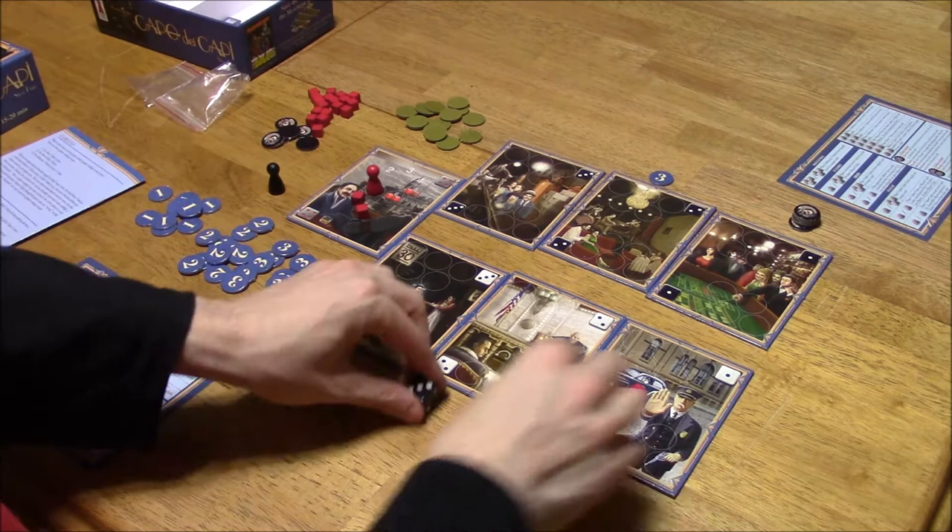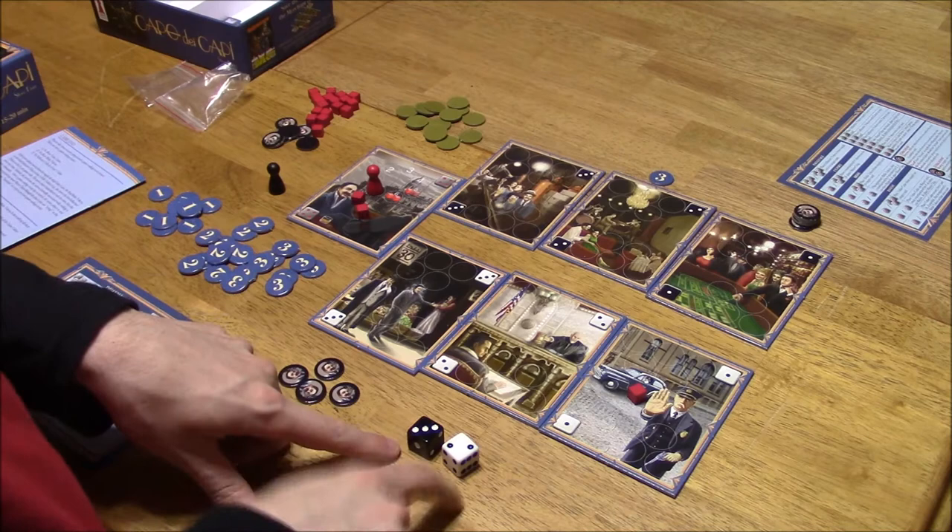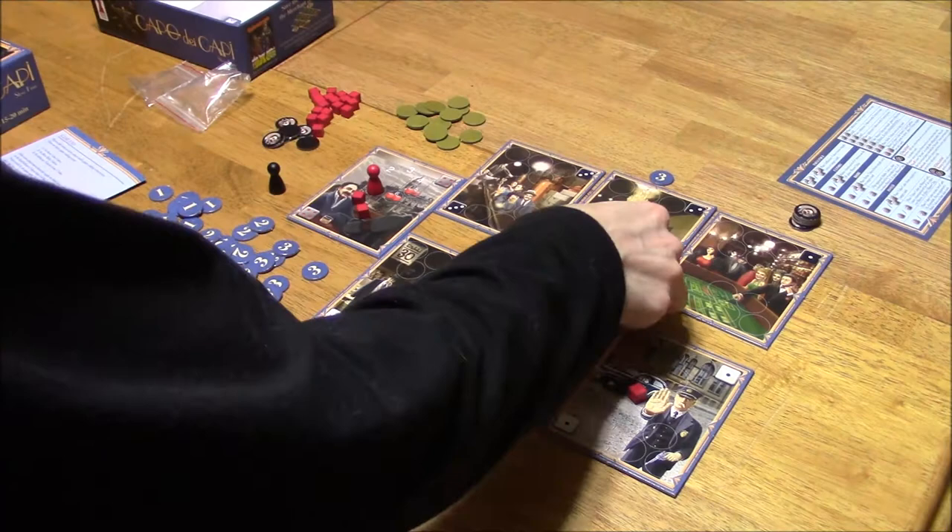Do I want to roll again? Yes, I do. No doubles — two and three again. It's opposite colors this time. So I can either put a three on the white two, or a two on the black three. I'm going to go ahead and put a three on the white two.